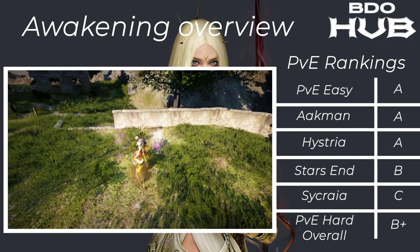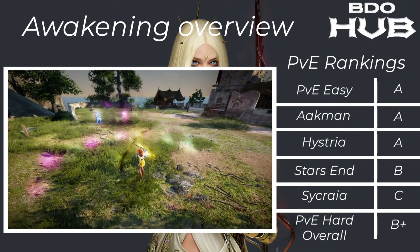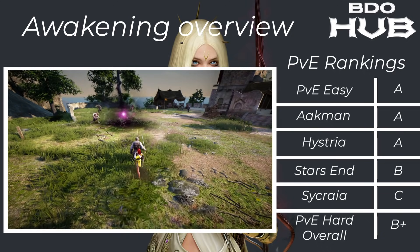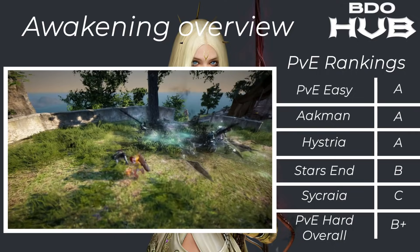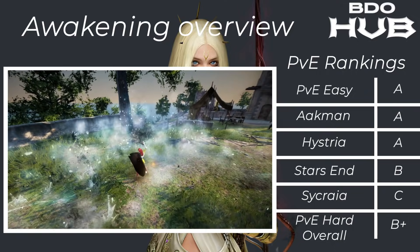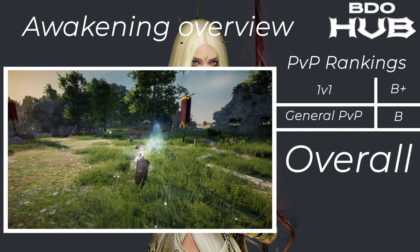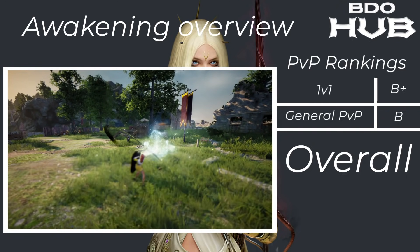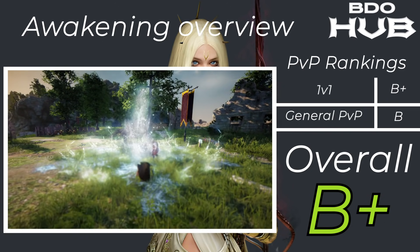Now the Nova — it's what people are waiting for. Nova Awakening. PvE easy A, Akman A, Hysteria A, Starzen B, Sycraia C — those averages give a B+. Remember we only have limited data on the Nova so this could change, but she's very tanky, has her place, and big AoE. For 1v1s a B+, and in general PvP a B. Overall the class is a B+.